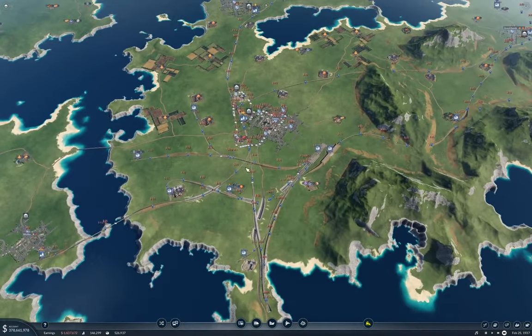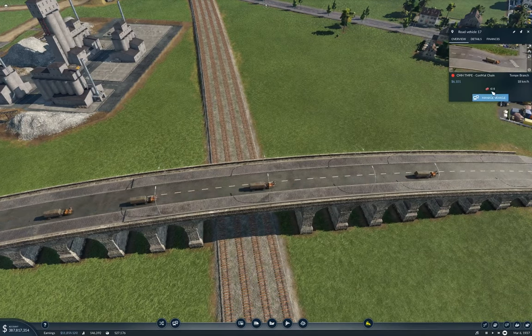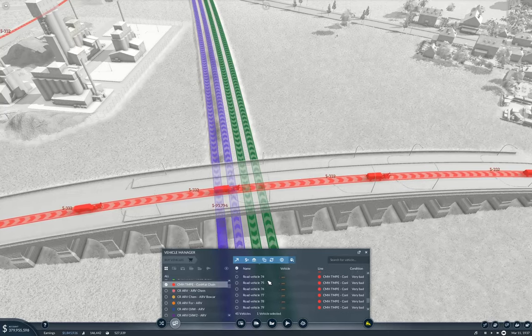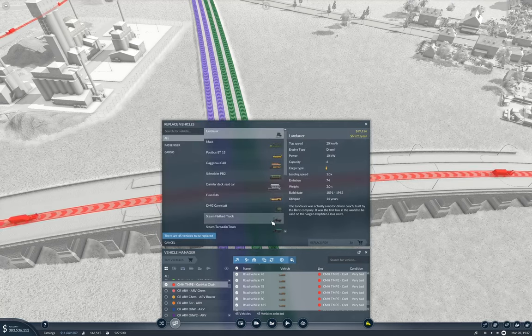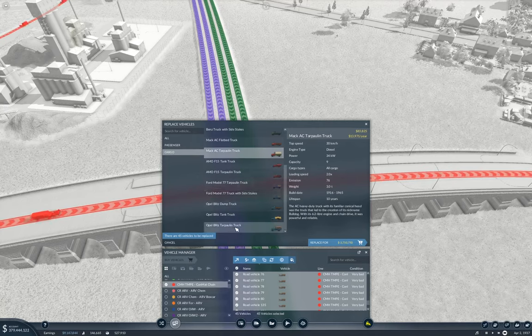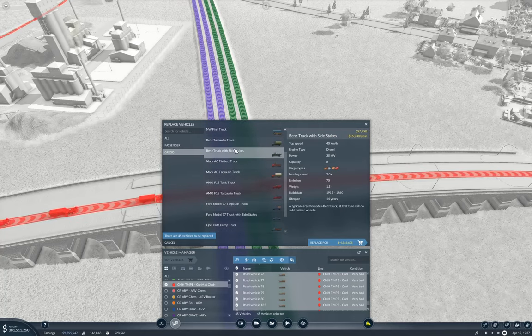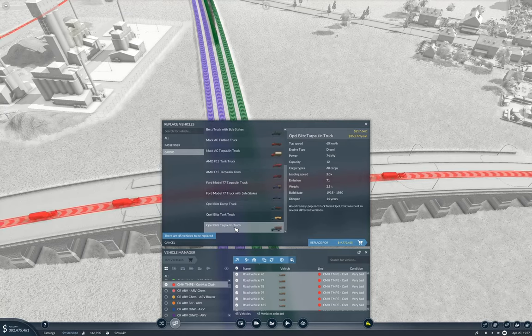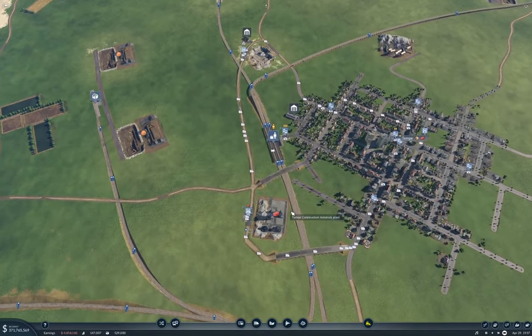Now I was going to check in on this. We're using the combat chain — manage vehicle. Let's select all of those and replace them. We need a general truck. The Opel Blitz does 60 and carries 12, the Ford 77 does 40, the Benz is slower — so we'll go with the Opel Blitz here and replace them. That's going to be way more than we need, I think.